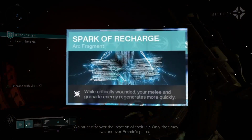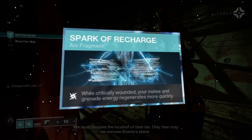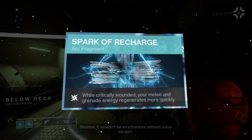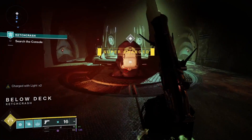Speaking of closing the distance, the third fragment is Spark of Recharge: while critically wounded, your melee and grenade energy regenerates more quickly. So when you are closing that distance and you start to get low health, this is going to come in handy.